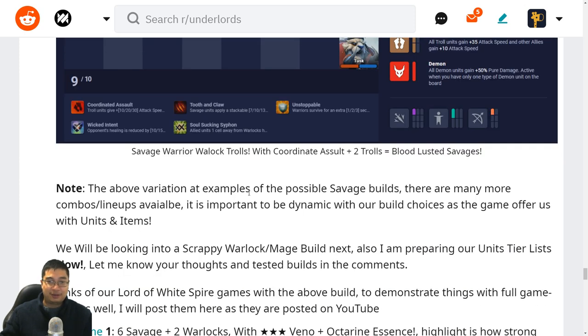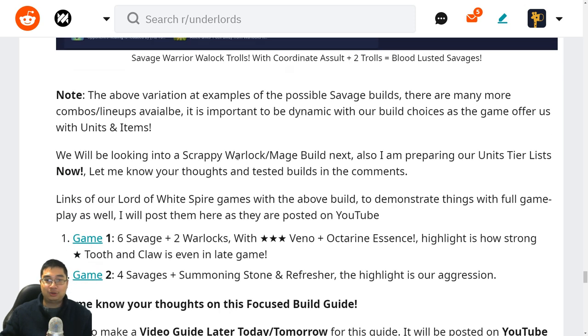The above samples are some of the possible Savage build variations — there are so many more combinations available, and that's one of the best things about this build. The key is to be dynamic with the choices as the game offers different units and items. We'll be looking into more builds in the future including the scrappy Warlock Mage build and a unit tier list. I'll also attach replays of this build being played, including game one showing how much Tooth and Claw dominates, and game two showing how much aggression can help in the later stages.